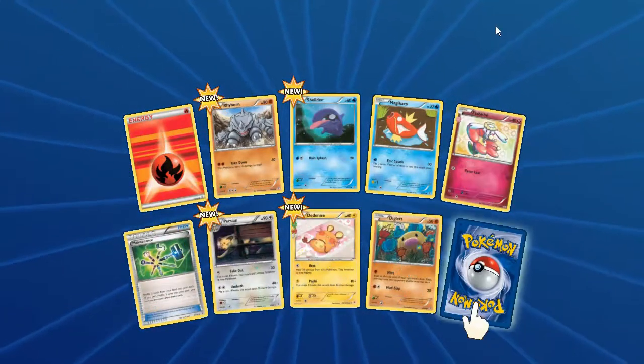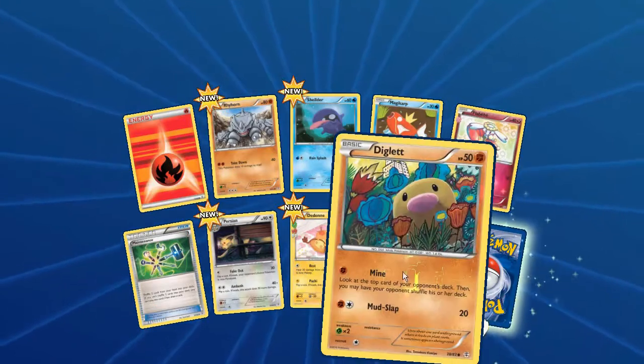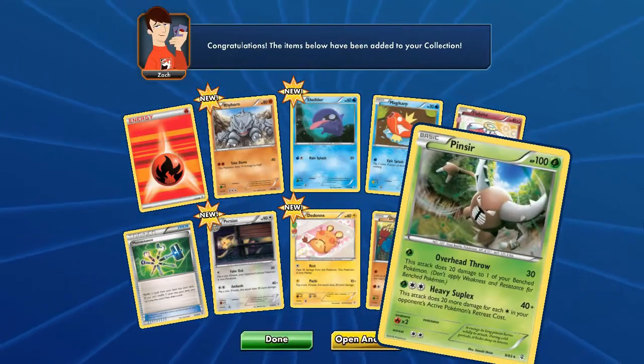Next up we have Fire Energy, Rhyhorn, Shellder, Magikarp, Togepi, Maintenance, Persian, Dedenne, Diglett reverse and Pincurchin - that's it.